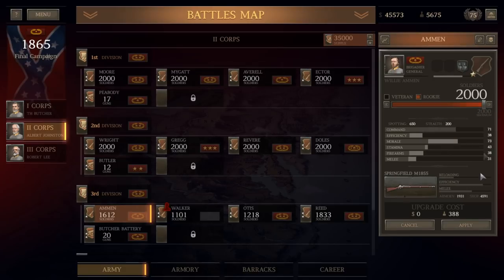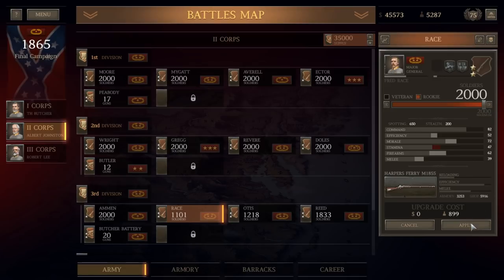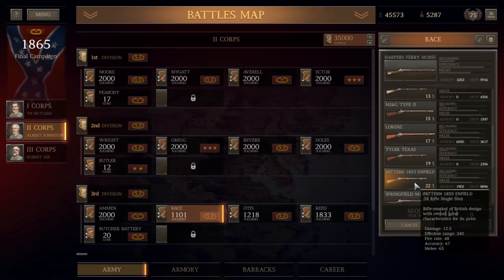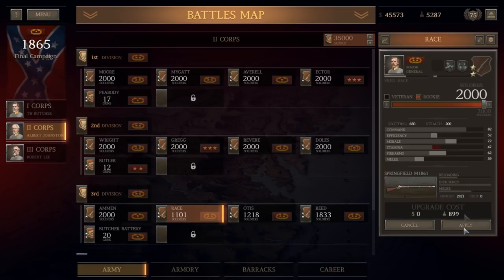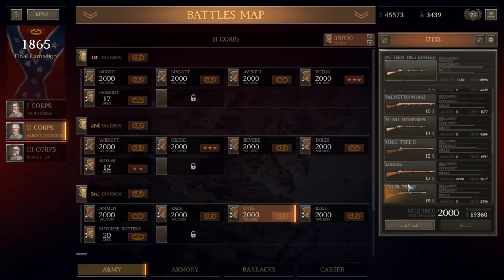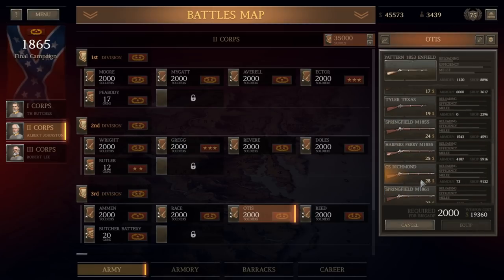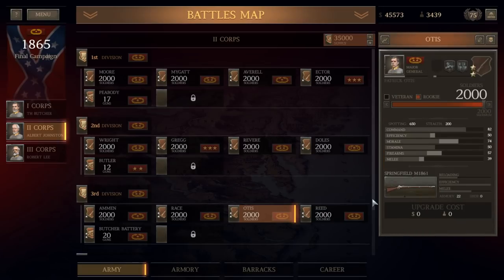Let's assign a general here — we're down an officer. Also replace their weapons; they're still using 1855 Harper's Ferries. We'll go ahead and bump them up to 1861 Springfields. Overall, the quality of our army's weapons are increasing here with some of these upgrades. This Enfield's upgraded. I think we still have enough left over — just barely enough 1861s to equip this brigade.